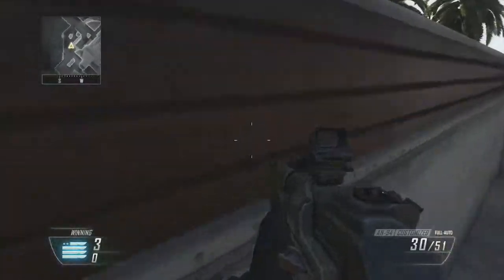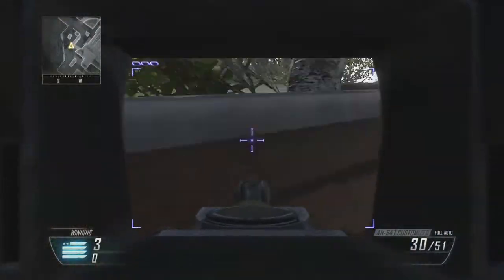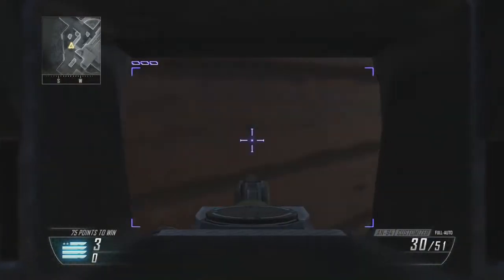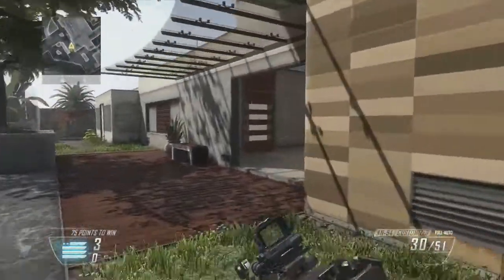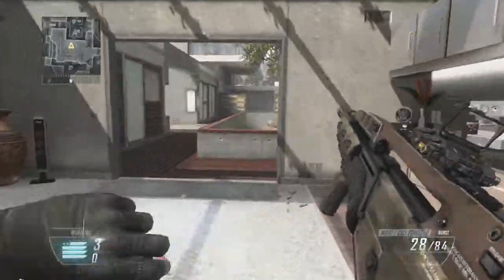Another spot — this rock right here. If they're head-glitching it, which is kind of rare, I thought I'd include it just in case. If you're playing demolition, spawn trapping, or domination and they're protecting their home base, this is a good way to see if they're head-glitching that rock.